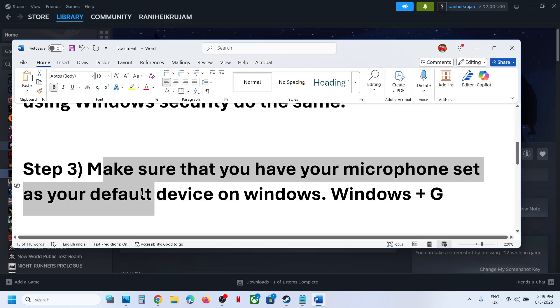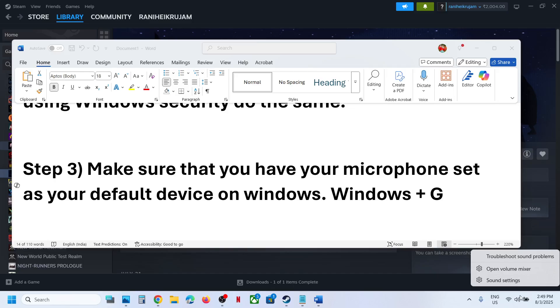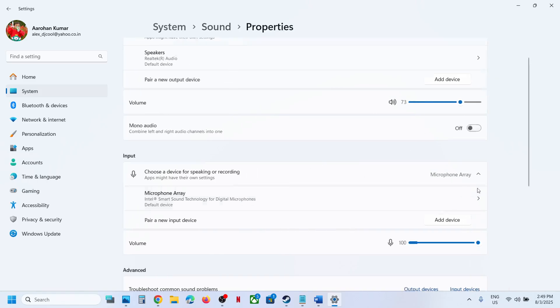The next step is to make sure your microphone is set as your default device in Windows Settings. Right-click on the speaker icon and click on Sound Settings. Make sure your microphone is selected — whichever microphone you want to use, make sure that particular microphone is selected.